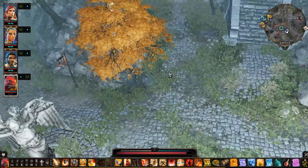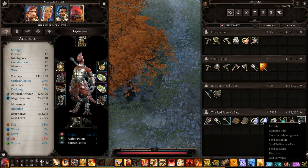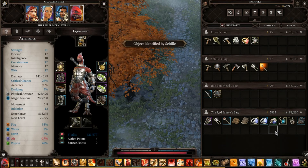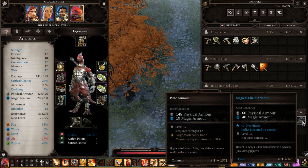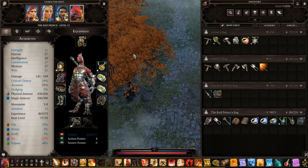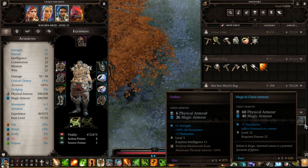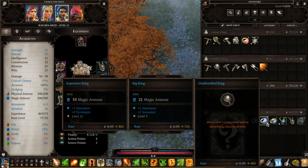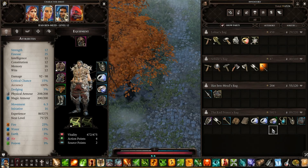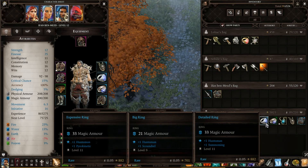Well let's see what the chest tower was like — equipment, let's identify that. Okay: 60 physical, 40 magic. Certainly better for him, but his stats are better with the other one, so let's leave that for now. We've got another unidentified wing so let's identify that too. We should probably swap to that.